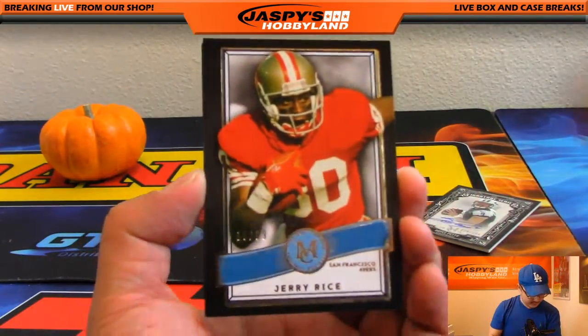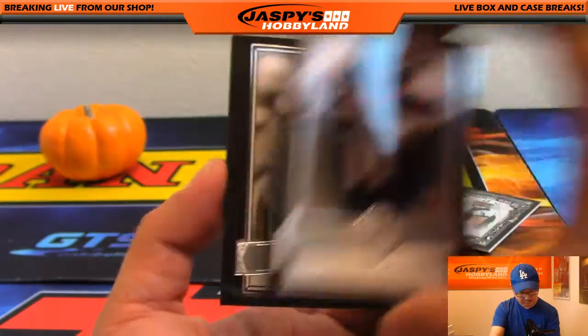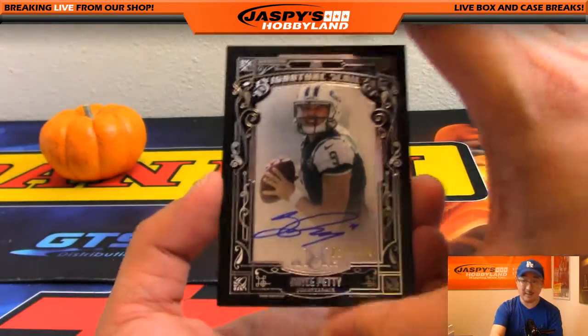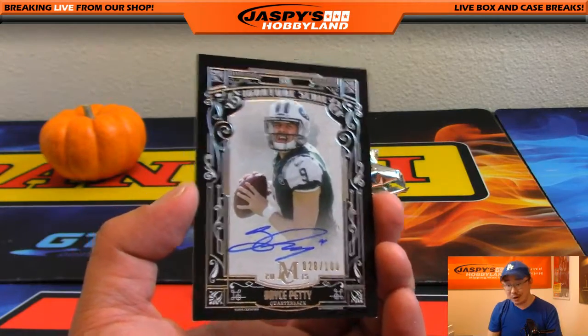We've got Jerry Rice, 15 out of 99. Jalen Strong, Eddie Lacey, and Leonard Williams. And our autograph — more for Ryan Emerson. Bryce Petty, 20 out of 100, on-card autograph.